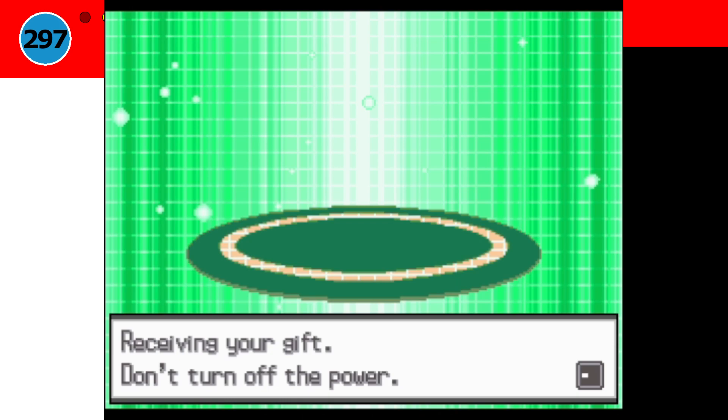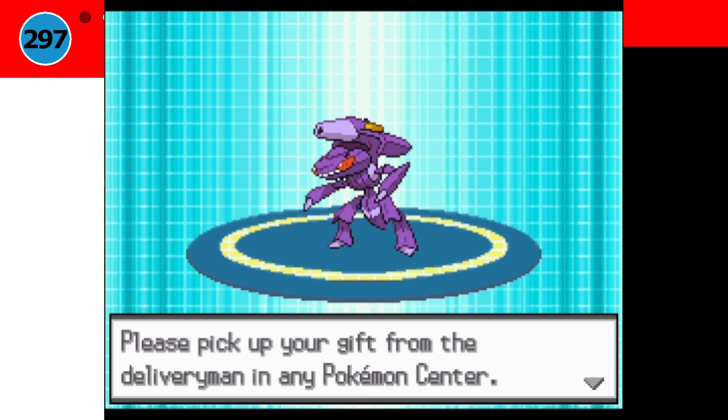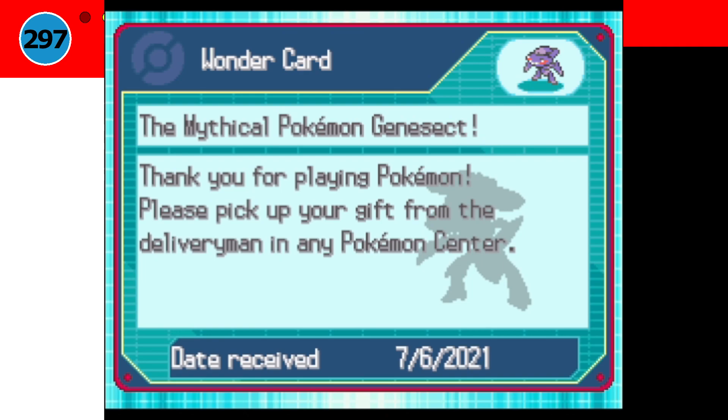There is still a way to receive these Pokémon even today though, and that is the DNS exploit. With this method, you essentially just connect to servers run by fans and can then receive a lot of the event Pokémon from back in the day in any of the Generation 4 or 5 main series games. I plan on eventually uploading a separate video explaining how you can connect to these servers, but until then I will just link a good tutorial from another YouTuber in the description.